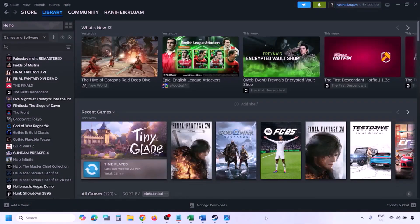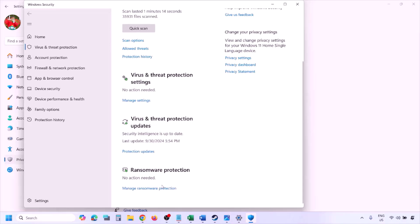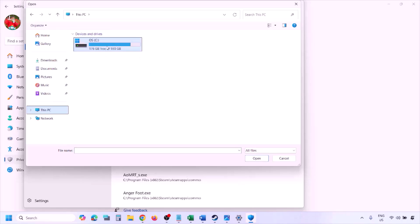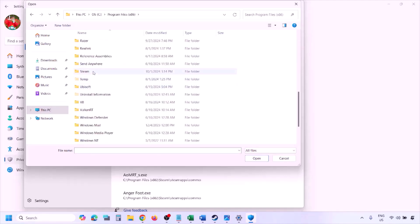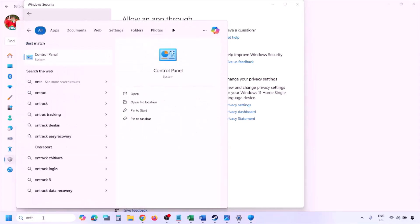To add the game EXE to Windows Security: open Windows Settings, go to Privacy and Security (Windows 11) or Update and Security (Windows 10), click Windows Security, then Virus and Threat Protection. Scroll down, click Manage Ransomware Protection, then Allow an App Through Controlled Folder Access, click Yes, then Add an Allowed App, then Browse All Apps. Navigate to the game installation folder — Program Files (x86) > Steam > steamapps > common > game folder — select the game EXE file, and click Open.